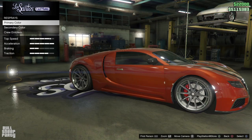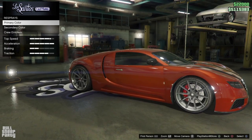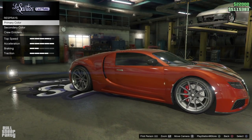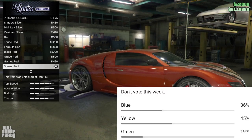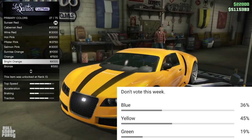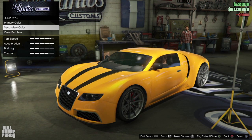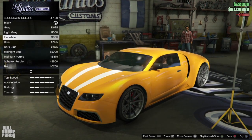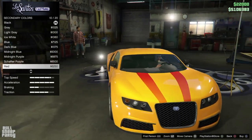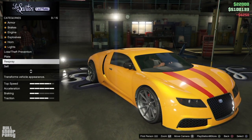Now it's your favorite part of the video where we choose a color for this week's podium vehicle. Just like every week, I asked you guys to vote — or rather, I asked you not to — and even though I did that, almost 4,000 of you voted anyway. The color that ultimately won this week's poll was yellow, so we're gonna make the Adder yellow, and I gotta say I kinda like it. For the secondary color I wanted something matte to contrast the yellow, so I went with red.